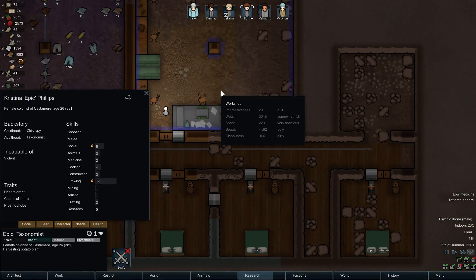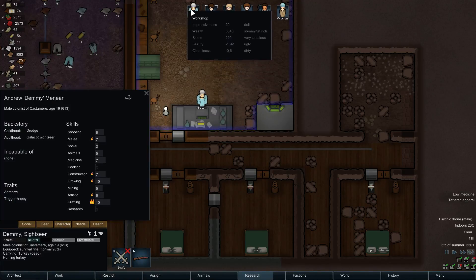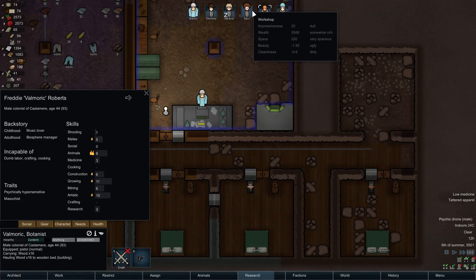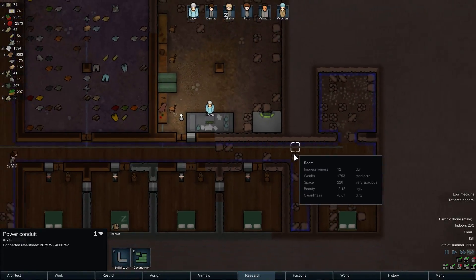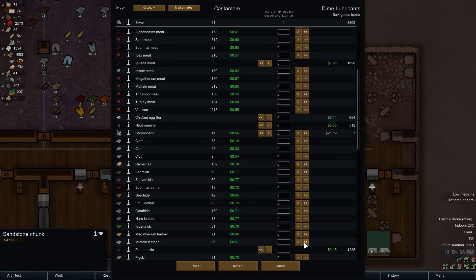Who's good at talking with people? I think it was Epic — yeah, Epic was good at talking with people. Holy crap, there's a bulk goods trader in orbit! Oh sweet mother of god — how much do they have? They have 4000 silver!